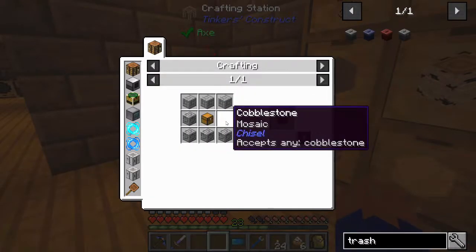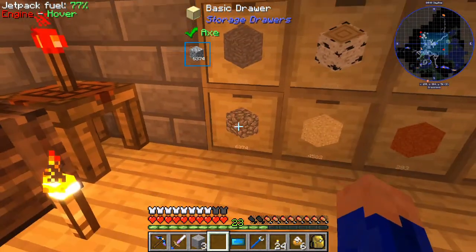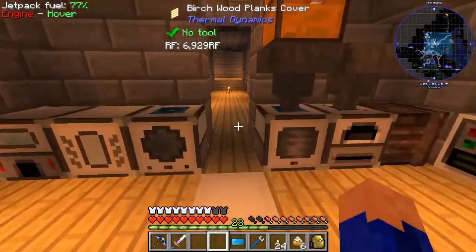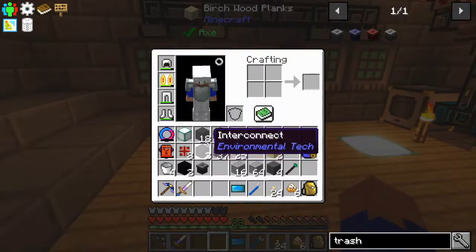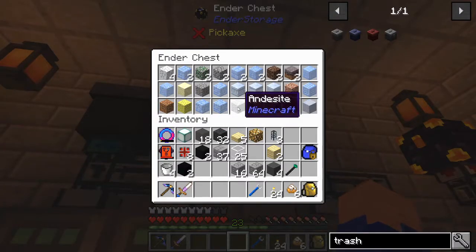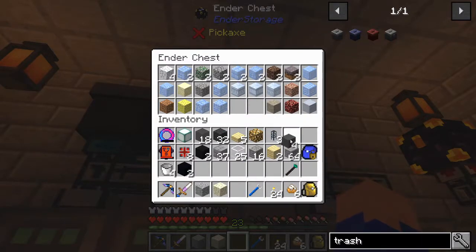A basic trash can is a chest — it takes five cobblestone and three stone. Now we should have everything we need — we have an Extra Utilities trash can. Any items you pump into it will be lost forever, so be very careful and only use it when you know the items going into it are exactly what you want. Let's start by pulling andesite and limestone — these are things I don't really want.